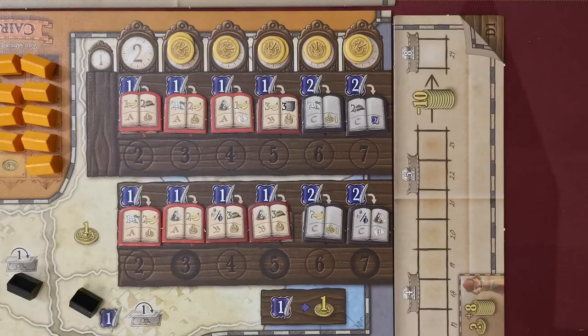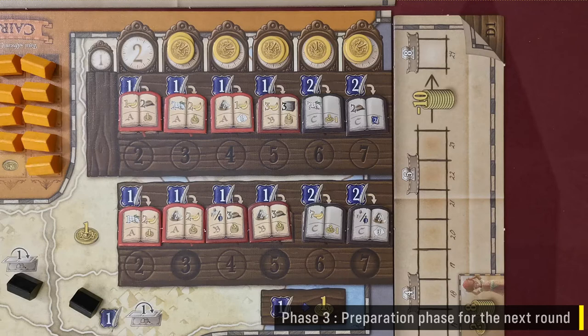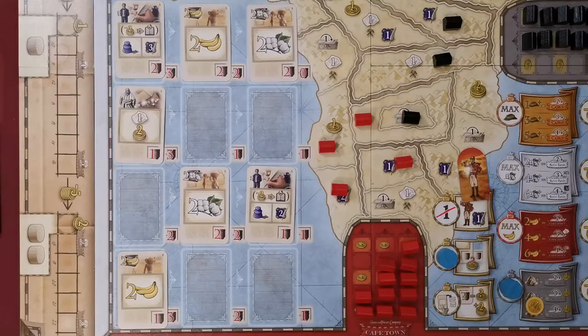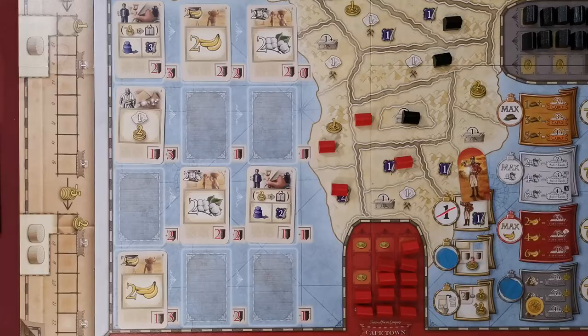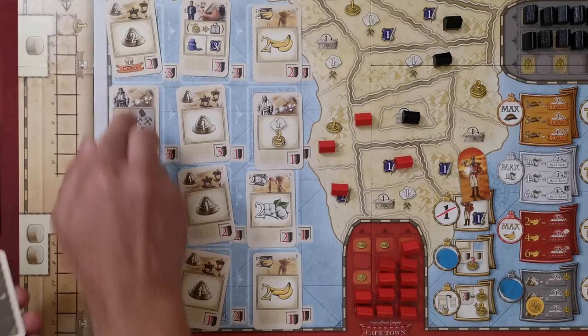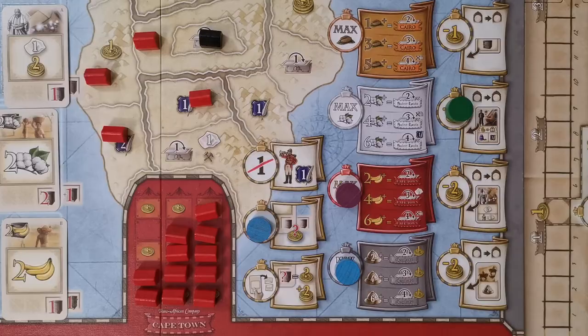After the general action phase, the preparation phase for the next round begins — unless it's the seventh round, in which case proceed directly to final scoring. First, take all coins in the book display for the next round and place them in the same column below the books. Then fill up the card display: remove all cards in the rightmost column from the game, push remaining cards to the right, and fill empty spaces from the top of the card deck moving right to left, top to bottom. Finally, players take back their bonus markers, and those who used bonus tile spaces collect their corresponding bonus tiles.